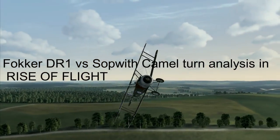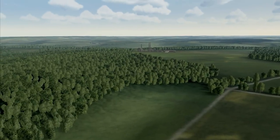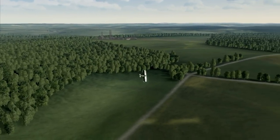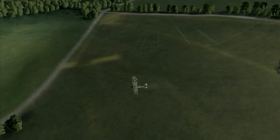Greetings, this is Greg. The Fokker DR-1 versus Sopwith Camel is the most iconic fighter plane matchup of World War I, possibly of all time. These two airplanes were very evenly matched in real life and in the Rise of Flight simulation.